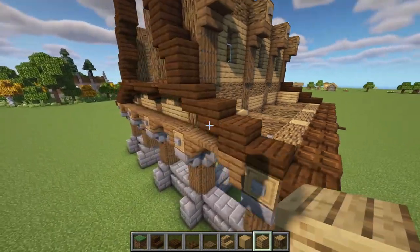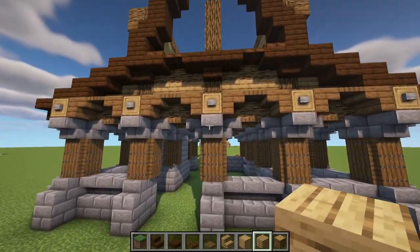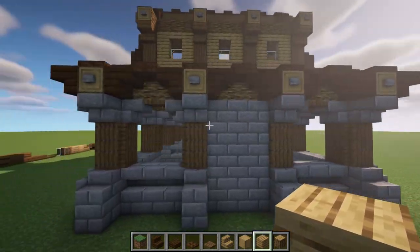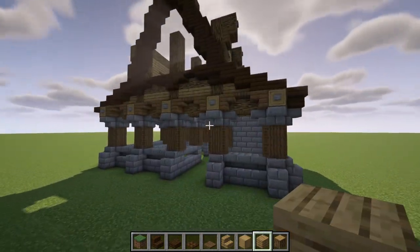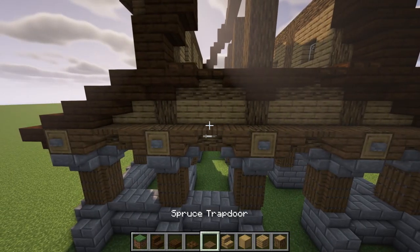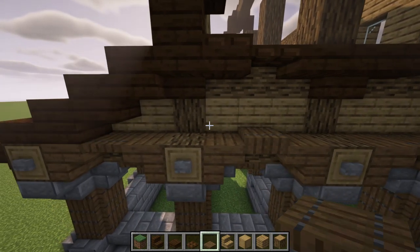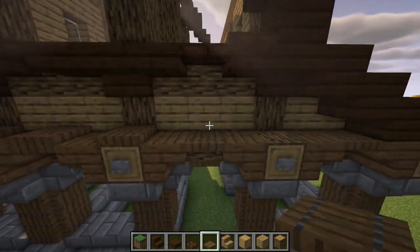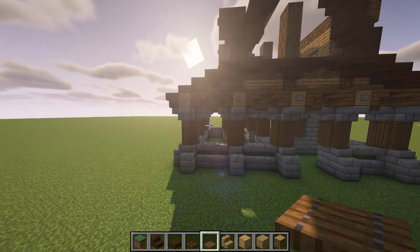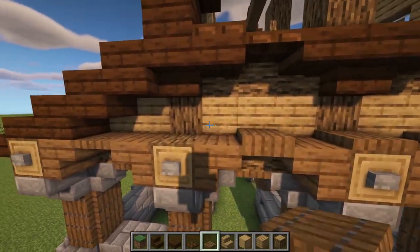You can even replace these logs in the middle with barrels, but I don't think you should if you're doing it in a survival world because it can be very material cost effective. I think this is perfect if you just use oak logs. Now what we're going to do is get our spruce trapdoor and place one right on the top of this right here, basically covering all of this area with spruce trapdoors just like that, and do the same thing on the back right here.